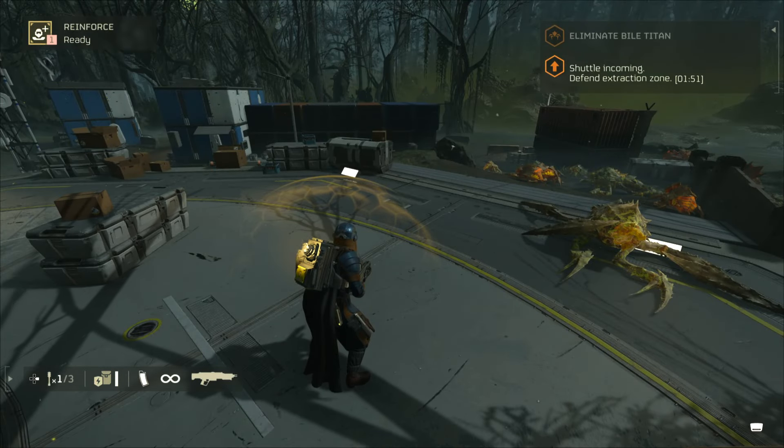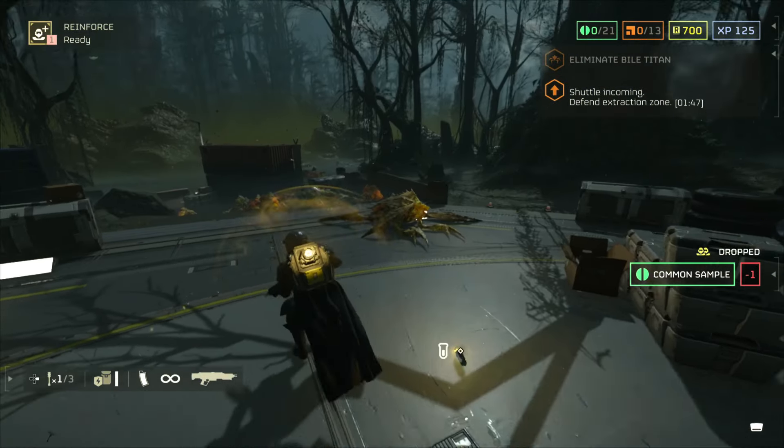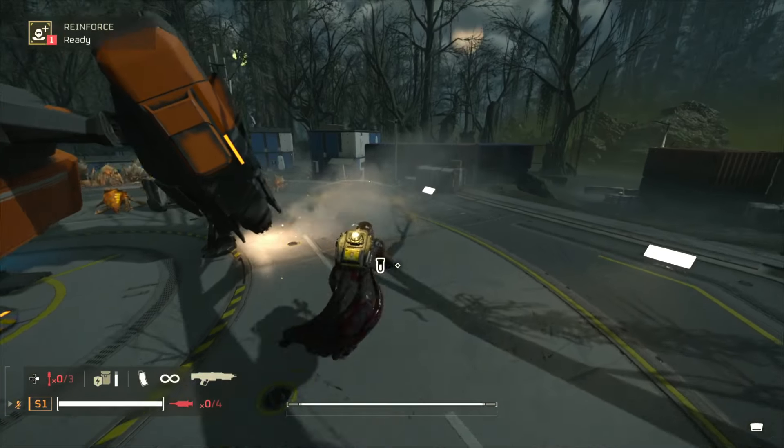Tip number 12: sample safety. Drop your samples near the extraction point — even if you die, they're safe for retrieval. This is a very common tactic used by a lot of Helldivers.